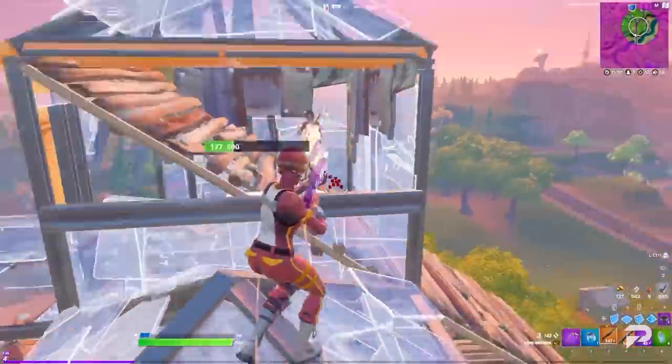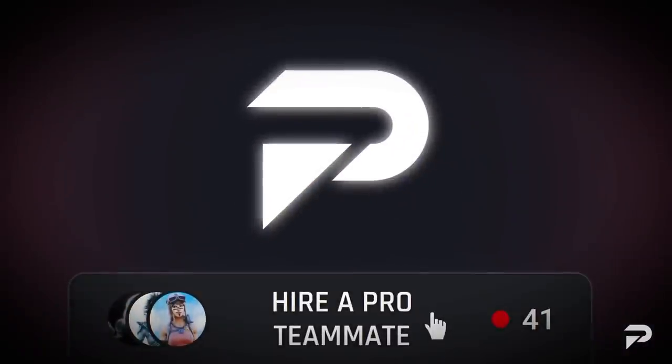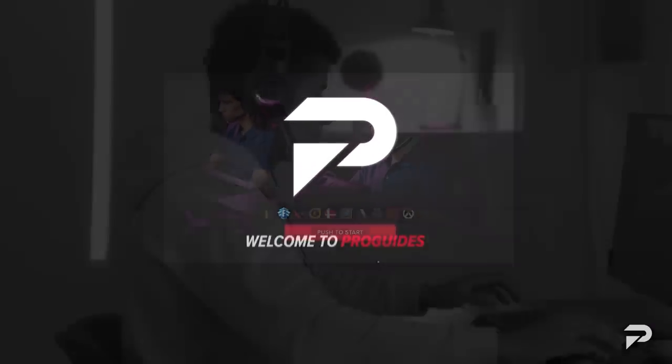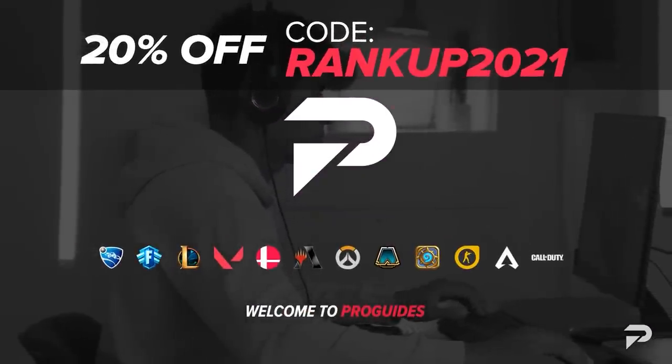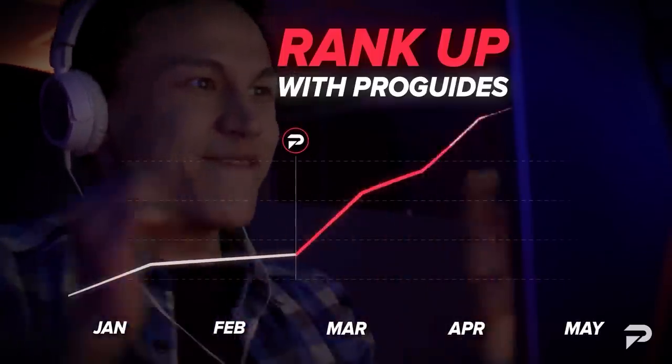When it comes to getting better at Fortnite, there's a world of information out there, but not everything always gives you structure. So if you want pro one-on-one coaching from the top pros, go to ProGuys.com and sign up today using code RANKUP2021 for 20% off. They are designed to train you in every area and according to your pace — we highly recommend it.